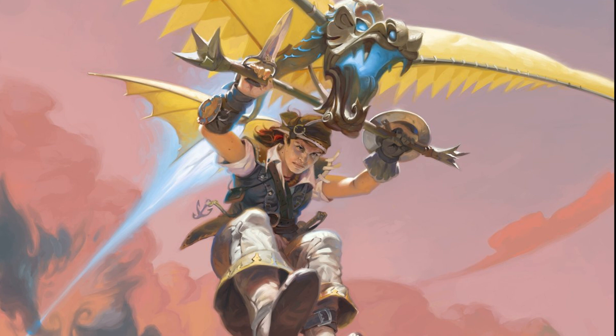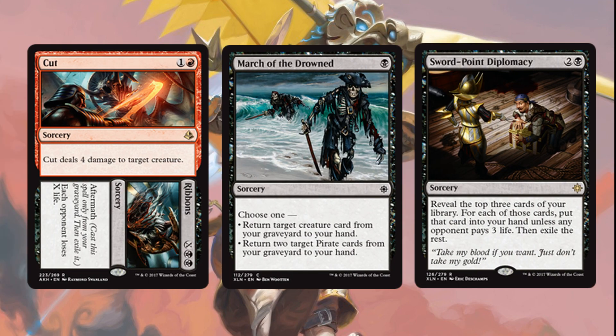Now let's get into the non-creature spells. Cut to Ribbons, March of the Drowned, and Sword Point Diplomacy take up the last eight slots in the deck. Cut to Ribbons was my go-to piece of removal because of its Aftermath card, which can help end the game. It's at sorcery speed, but dealing four damage to a creature for two mana is too good to pass up in a Grixis aggro deck.